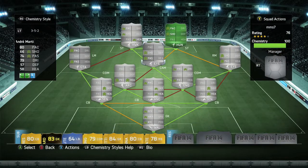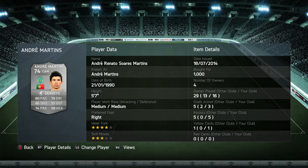Moving on to my center attacking mid, it's going to be Martins. This guy is a freaking tank — his long shots are really, really good. He has a 4-star weak foot, 3-star skills, he's 5'7", great pace, great dribbling, and great passing as well. I picked him up for 1,000 coins, which is not bad at all.